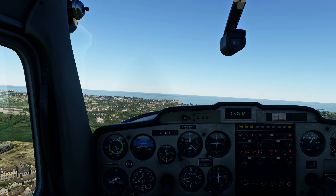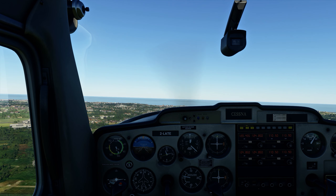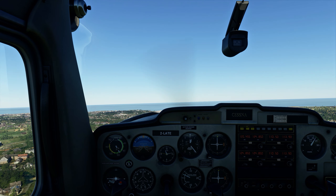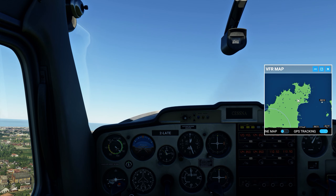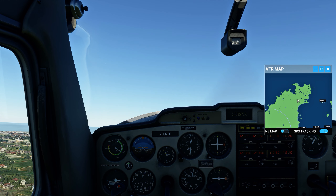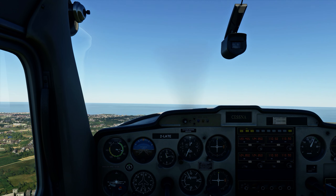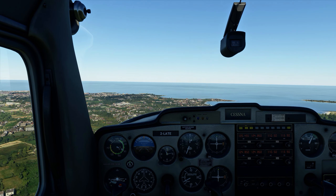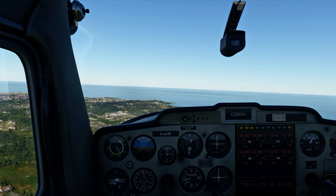Cessna Alpha Tango Echo, you are leaving my airspace — frequency change approved. Jersey Tower, Cessna 2 Lima Alpha Tango Echo, frequency change. Jersey Tower, Cessna 2 Lima Alpha Tango Echo, 4 miles northeast to land. Cessna 2 Lima Alpha Tango Echo, Jersey Tower — make straight in runway 27. Cessna 2 Lima Alpha Tango Echo, cleared to land runway 27, wind 272 at 3. Holy smokes! Cessna Alpha Tango Echo, cleared to land runway 27, wind 272 at 3.